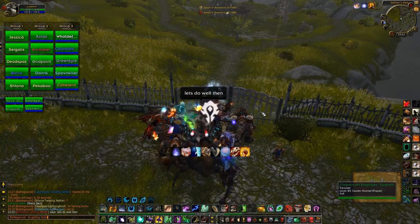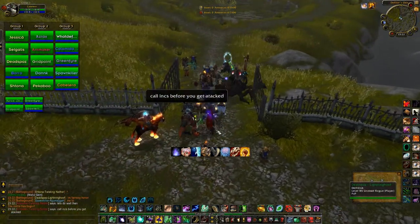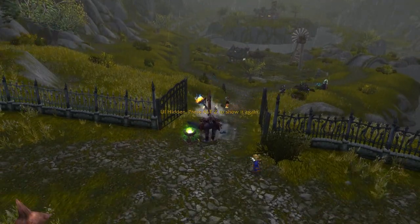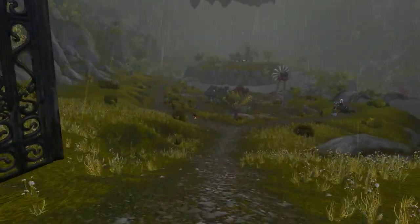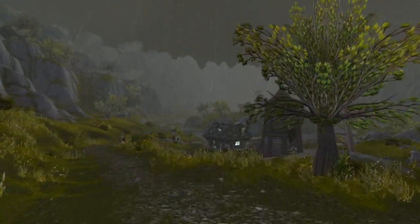The map has 5 bases. Basically, if you conquer 3 bases and hold these 3 bases until the end, you win the game. In practice, it's a bit different, because sometimes you lose a base, sometimes you win another base. It changes during the game, but the rule is that with 3 bases, if you hold them until the end, you will win.